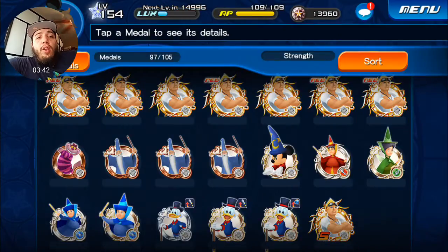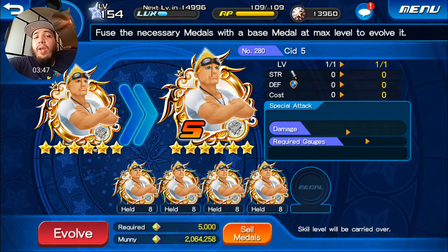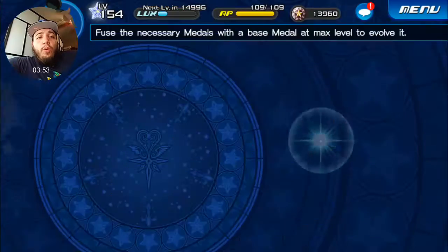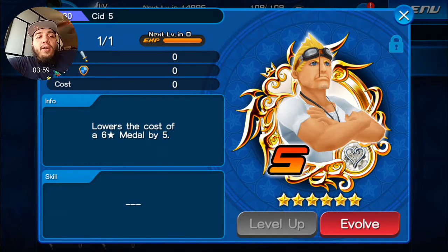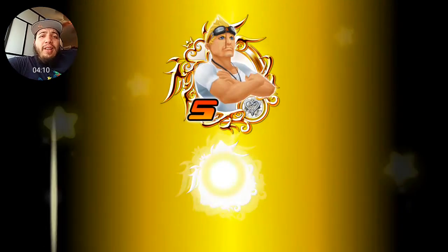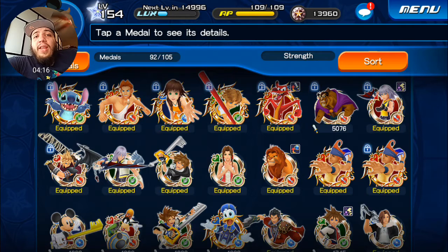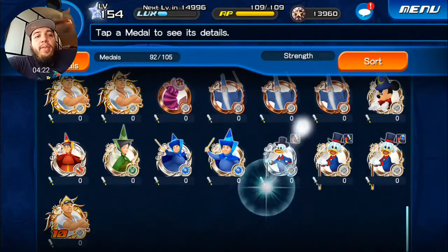If you have five Sids you can evolve them — it costs 5,000 munny to evolve. Then if you have two sets of five Sids, you can evolve further to get a full cost reduction of 10, and it costs another 5,000 munny. It basically saves backpack space — instead of taking 10 slots it only takes one, which is great. I'm glad they implemented that in the game.